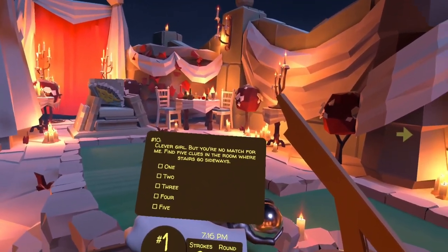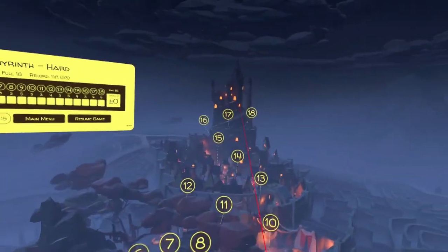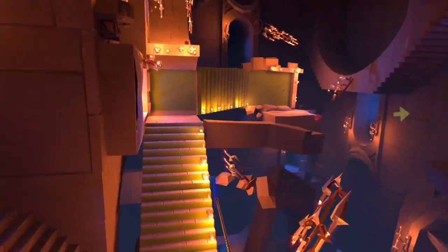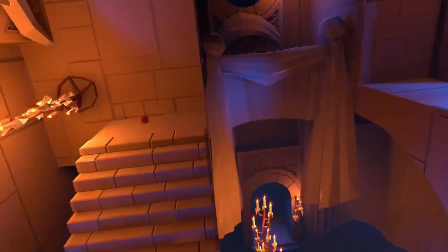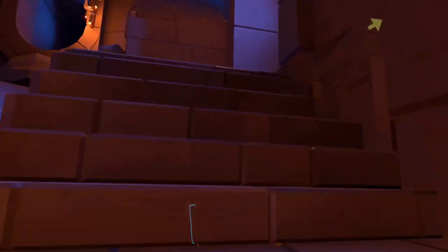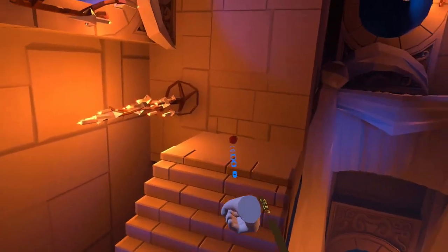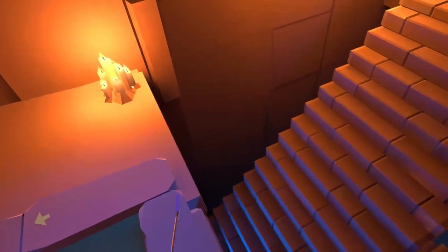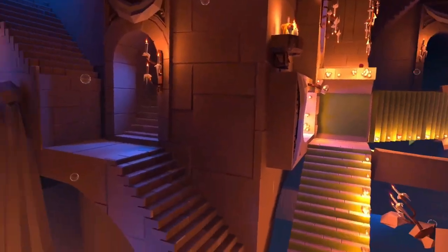Clever girl, but you're no match for me. Find five clues in the room where stairs go sideways — that'll be hole number 17. There's Toby. So there are five peaches in the room. Head up the stairs; here's your first one. Head over and your next one's right there — it's kind of hard to do the fox on teleport mode off.